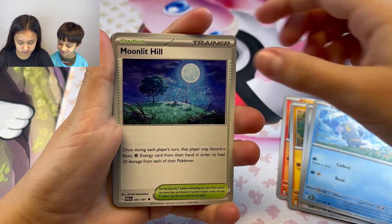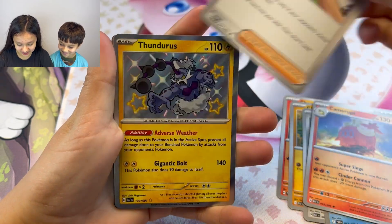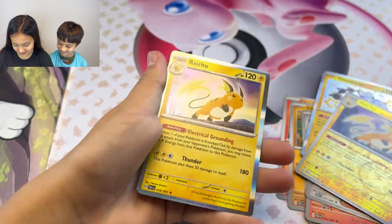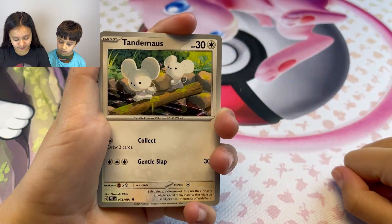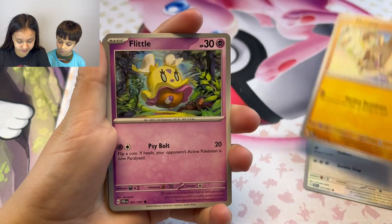Trigbix, Mawile, Hillcarion, Ampharos, Oricorio, Thundurus Shiny, Raichu, another Raichu, energy, and an anchor card. This is pack three, our last and final pack. I have Tandemaus, Mankey, Fiddlin.